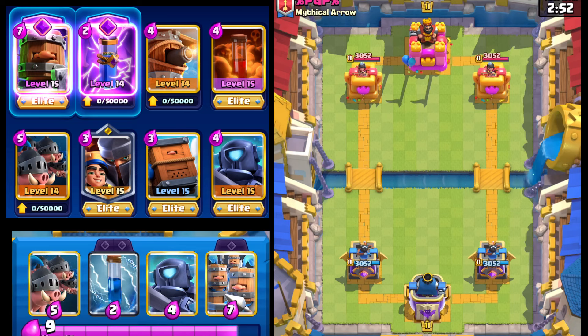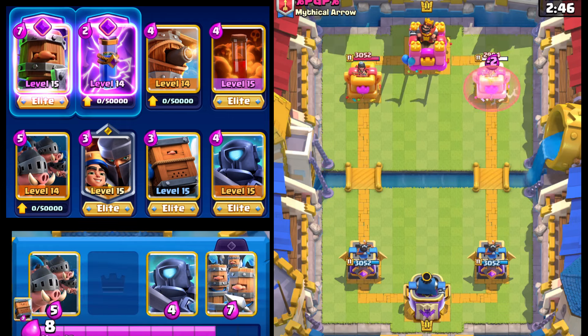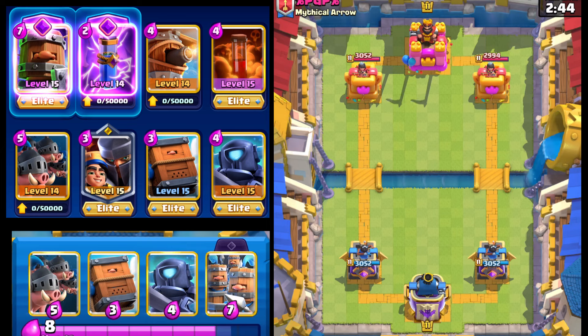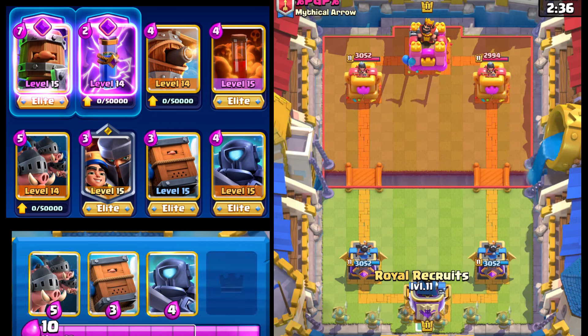Hey everyone, welcome back to another video. Today I put together this deck. It's got the Royal Recruits and the Zap as the evolution slot. And I think it's still going to be really good even though evolutions are essentially getting nerfed, or at least reworked. I think they're still going to be really good because of just what they do and what they are as a card.